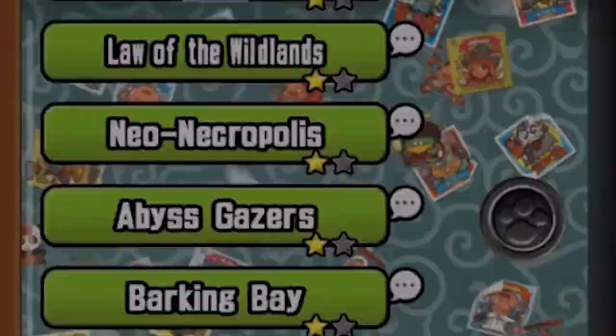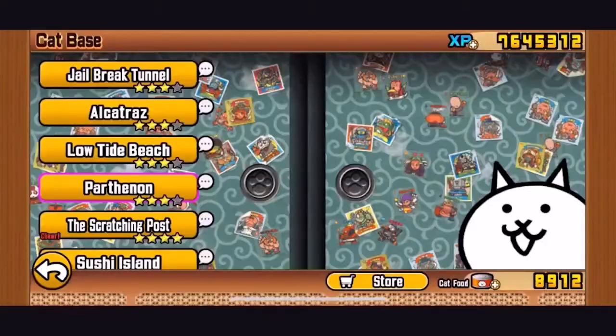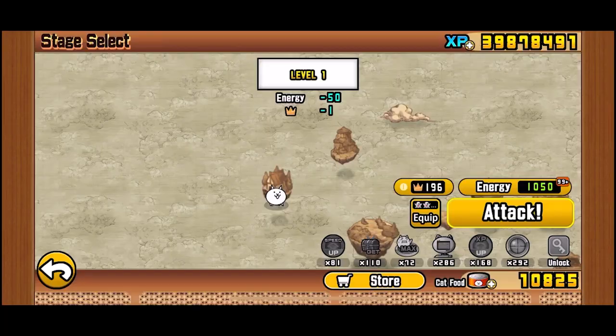Starz had an old feature where stars were a placeholder for crowns for 5 years in legend stages, used to appear on the right corner of a subchapter to indicate greater difficulty. Starz are now symbols indicating how difficult a subchapter or event stage is. Starz, now called crowns, can be collected to face an event challenge called Legend Quest.